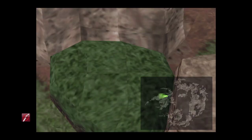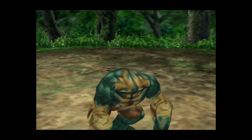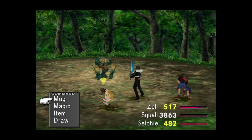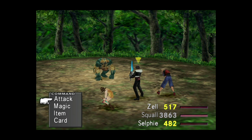I'll just show you where that is on the map. The same forest also contains an enemy type known as the Wendigo. You might have already discovered it previously — they're going to be our friends. Before you encounter a Wendigo, make sure you have the Mug ability equipped, because these guys have the steel pipes and they can literally be stolen from them.